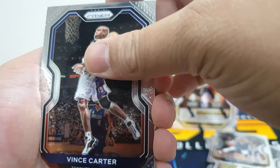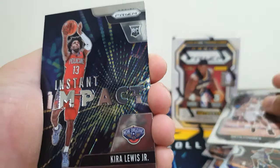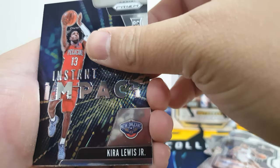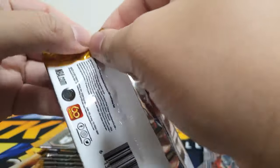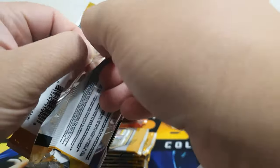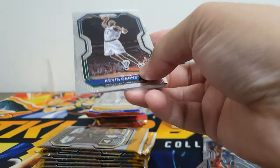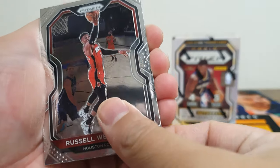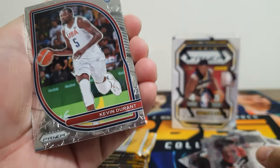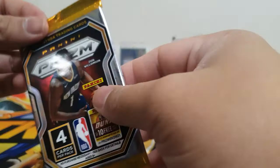Next pack: we have Vince Carter from the Raptors, a Bryn Forbes Instant Impact, Kira Lewis Jr., and JJ Barea. So far no luck on the loose retail boosters — we haven't pulled any ruby wave parallel. Next pack: Kevin Garnett, Russell Westbrook, a USA card, Kevin Durant, and a rookie Donta Hall.